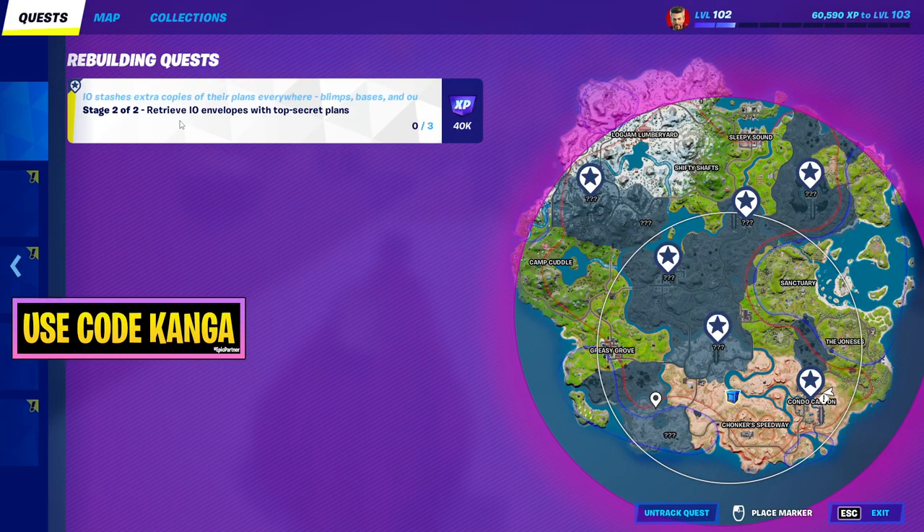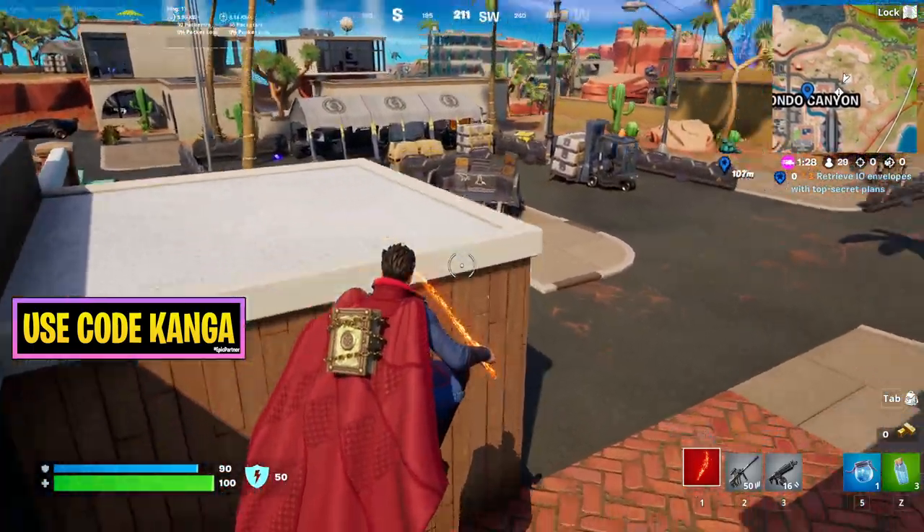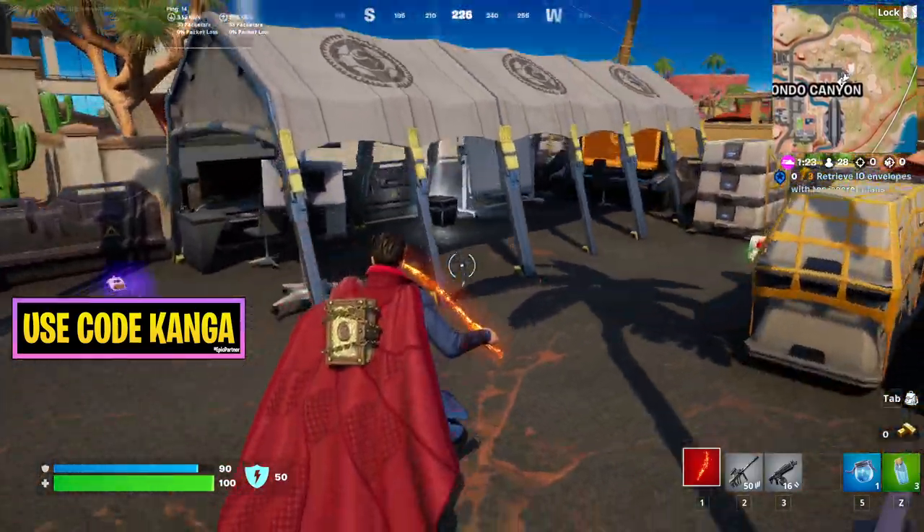The next stage of the rebuilding quest, as you can see here, is to retrieve IO envelopes with top secret plans. I believe you have to get a total of three of these, but as you can see here, there's going to be one of them near my current location, so I'll find this one.